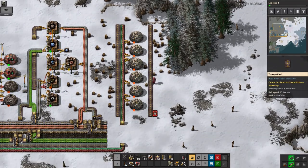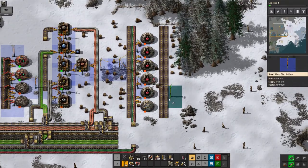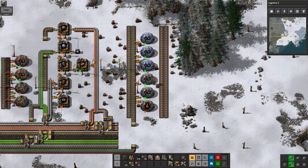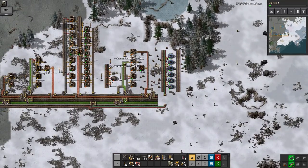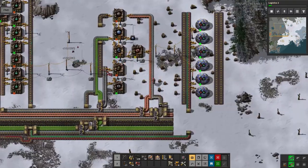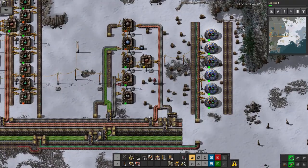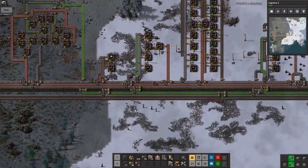I'm going to put these extra belts in so I don't accidentally build in the wrong places. Essentially this should now allow my research to run happily, but those cliffs are a bit annoying. I'd rather they weren't there, but we can pull all the old research area up and feed it back into the assembly machine to build into more modern research labs.